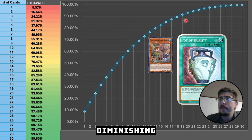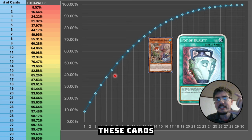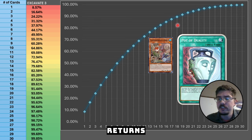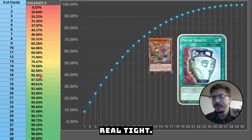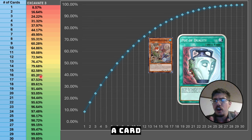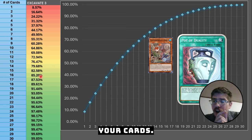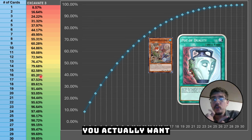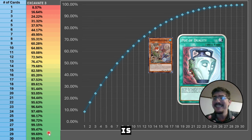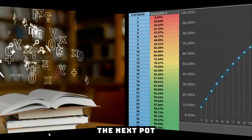The graph starts to tighten up as you experience diminishing returns. At the start you get big gains from running your starter cards, but it tightens around 85%, which is a number I reference in many videos. That's because once you exceed 85% consistency with starters, you're seeing too many starters and fewer hand traps and tech cards. Being too consistent is actually a bad thing - you want a healthy balance of starters and hand traps.